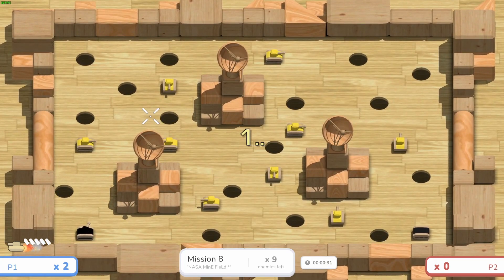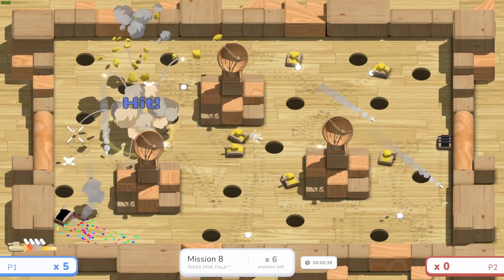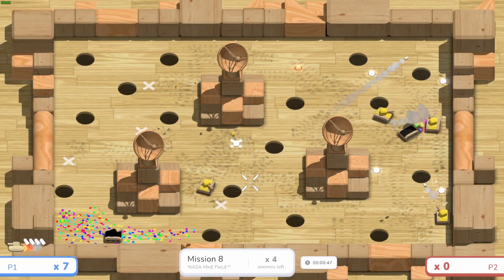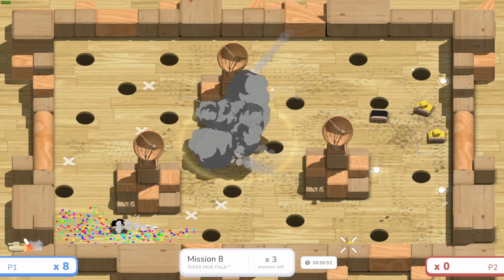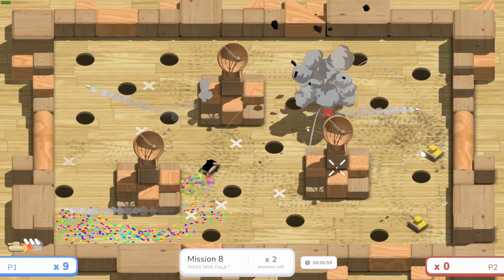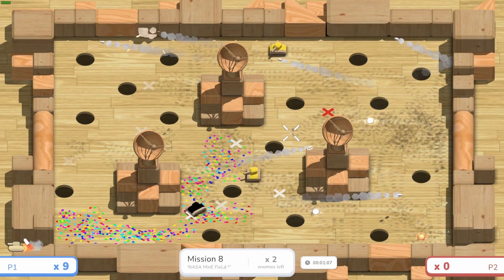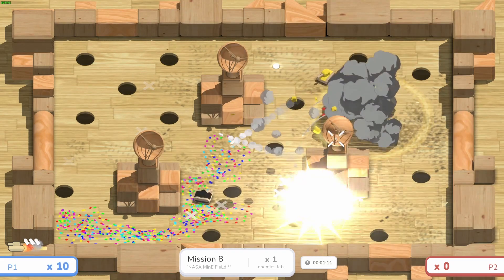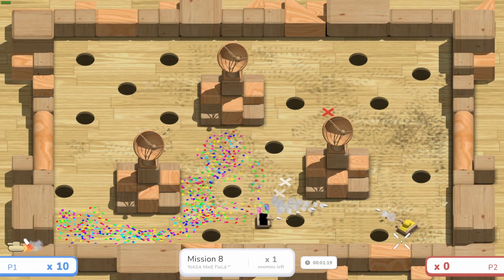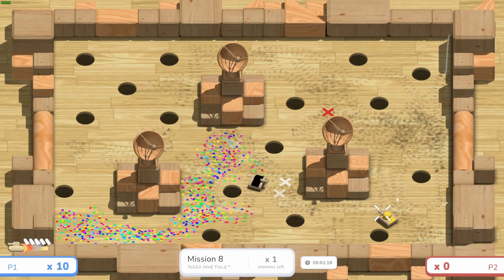We're brought to secret mission two, NASA Minefield — an absolute bakery out here with nine baker tanks. We have to watch out for explosions chaining off one another. Every time a baker tank dies it lays another lemon pie. Gary goes down but did a hell of a job distracting. We corner the final baker and take him out with a chain explosion using his own lemon pie.